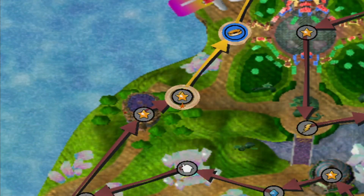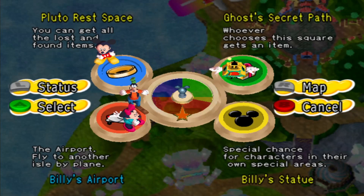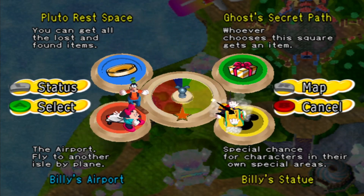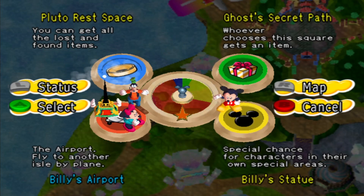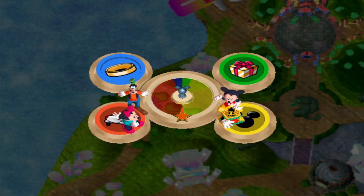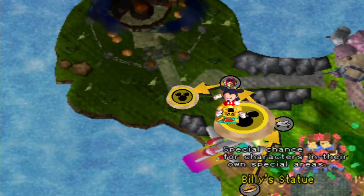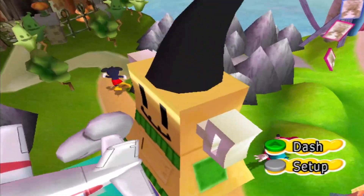Where do we want to go to next? So Pluto Rest Space — you can get all the lost and found items. Ghost Seeker Path. Special chance for characters in their own special areas. I'm going to try and get to Billy's statue for you. Yeah, let's do that. I think that might be helpful. We'll find out. Yay, Billy time! I don't know what this means, but it's very exciting.